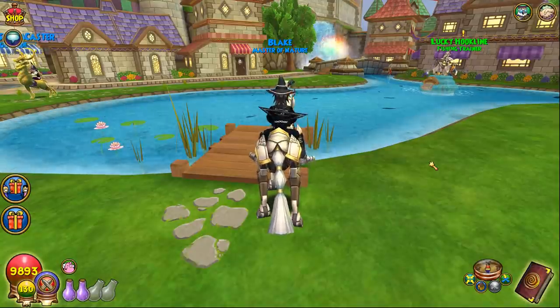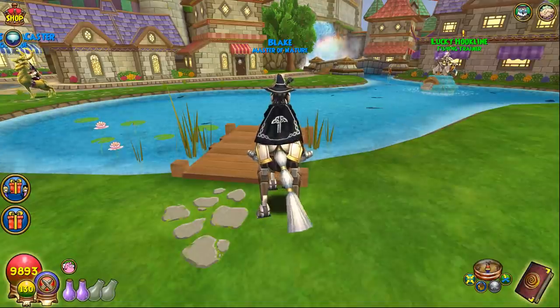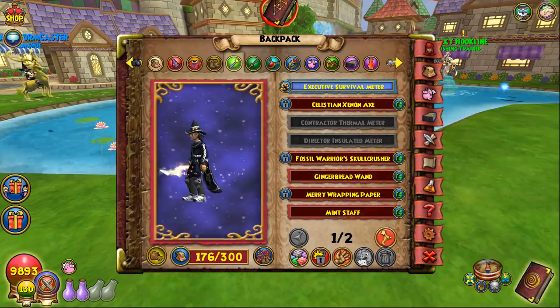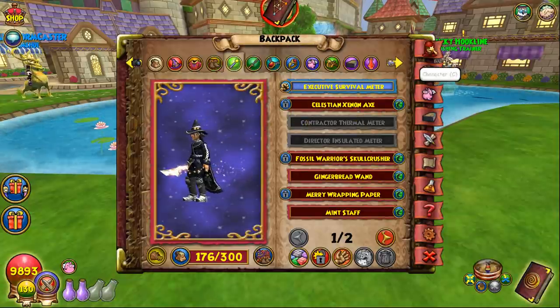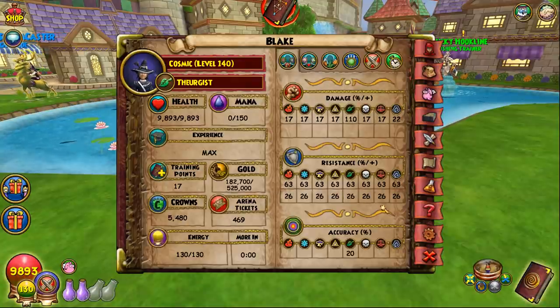Life is in a weird spot right now — you either play super defensively and heal or play aggro and get wrecked. For a non-set-bonus setup you get about 9.8-9.9k health, 110 damage, 63 resist, 20 accuracy, 376 crit, 500 block, 38 pierce, 98 pips, amazing shadow rating, and 30 pip conserve. This is what I'd use for a normal aggro Life setup using brown spider and shadows.